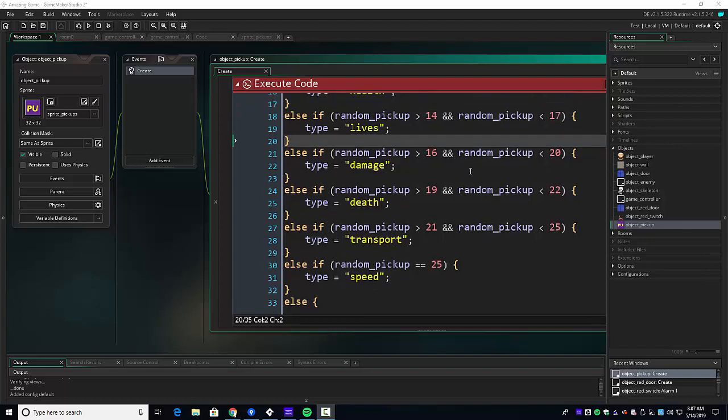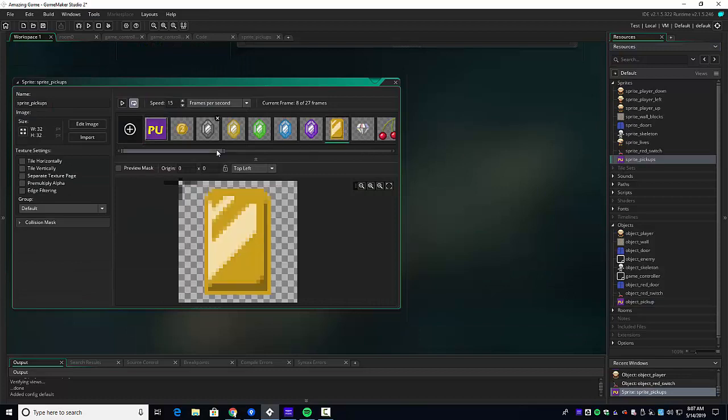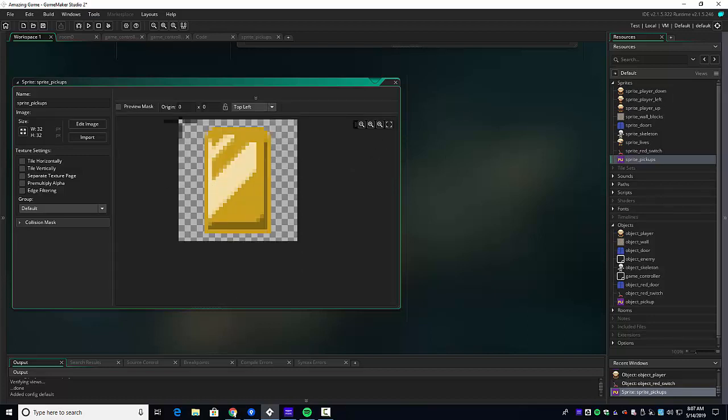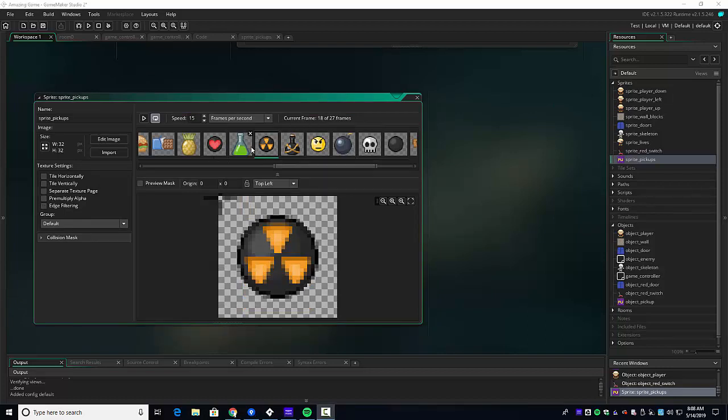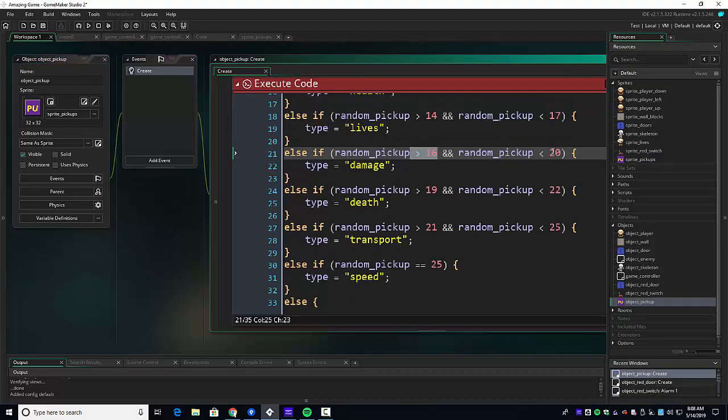Before I confirm that's correct, I'm going to take a screen capture and compare our frames to double-check. To verify: for damage, we're saying it needs to be frames 17 to 19. I go to sprites, go to the sprite pickups, and verify. Frame 18 in the editor is zero-based — they make it one-based, which is bizarre. So 17, 18, 19 would be our damage. In the object pickup that's greater than 16, less than 20. Yes, we got our damage.